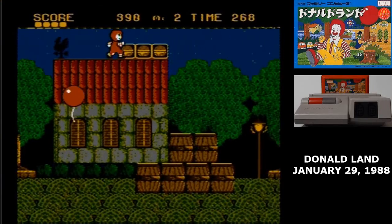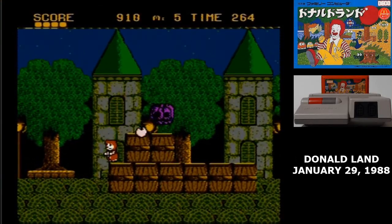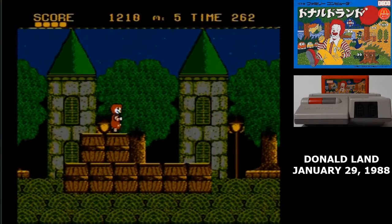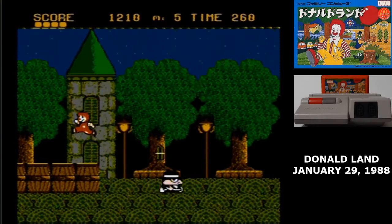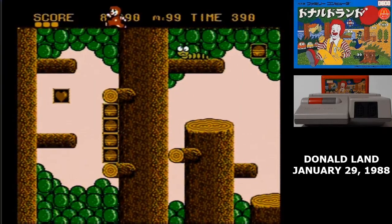The pickup system in Donald Land is just a little bit confusing. Getting the bomb means you're allowed to throw two bombs at once — I actually didn't find that to be particularly useful. Donald's face gives you an extra life, and the heart gives you one life point, of course.